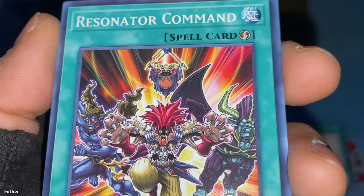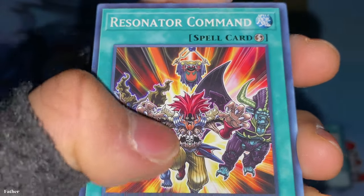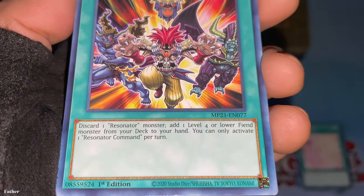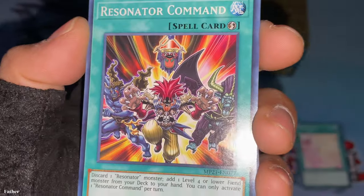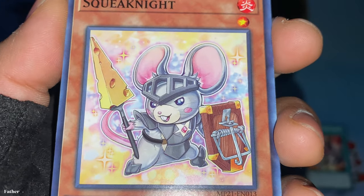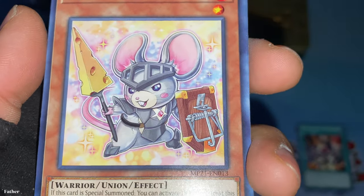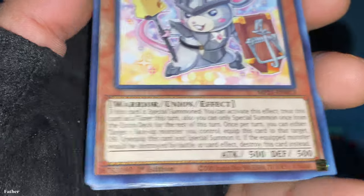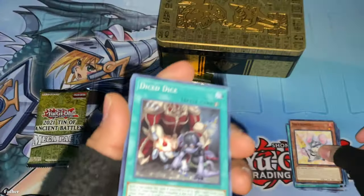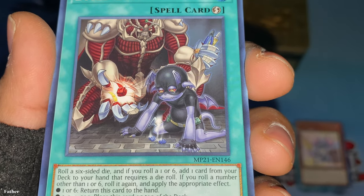There's a Melfi Tag — another Melfi card, a quick spell. They're not that cute in my opinion. Then there's Resonator Command — a quick spell. These are fiends and they look cool. I know these are separate cards — I believe they're all resonators. Then Squeak Knight — that is so cute! A little rat knight with a mousetrap as a shield and a piece of cheese as a sword. I feel like it should have been a beast warrior, not a warrior union.